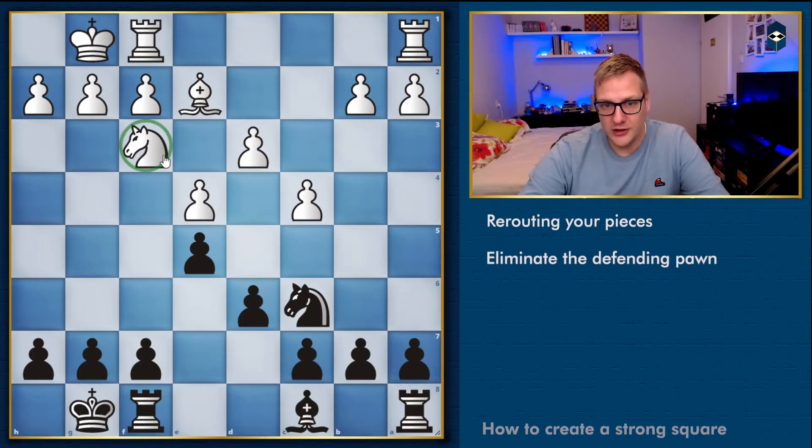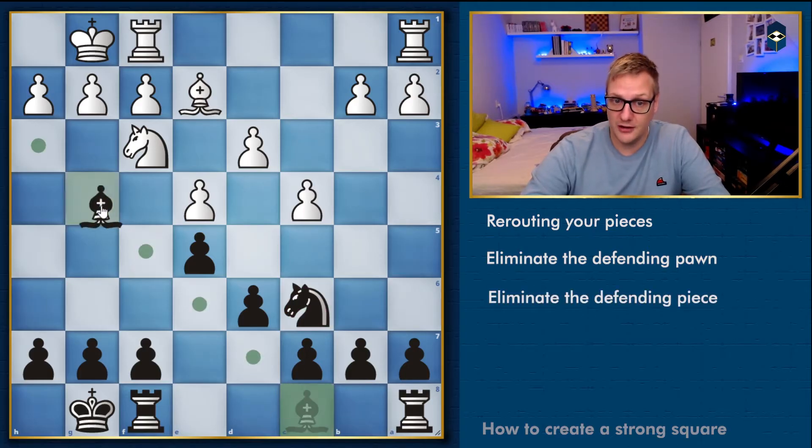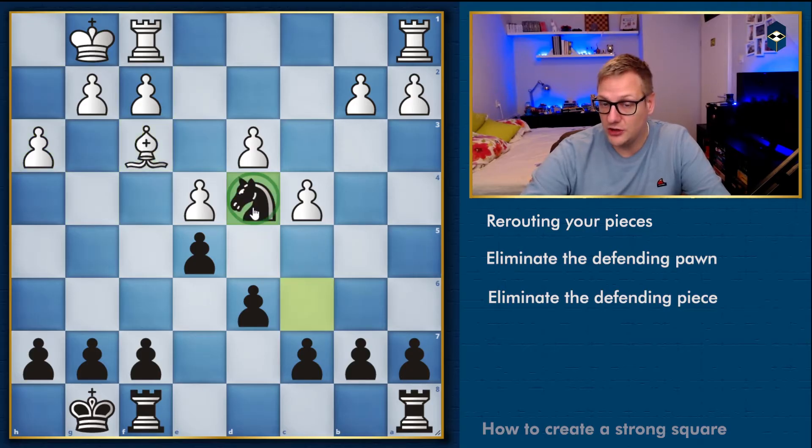In this situation we can see that a knight defends the d4 square, and we would love to play knight to d4 ourselves. So we eliminate the defender — we play Bg4, h3, and we just take the knight, then plant our own knight on d4, and black has a great position here.